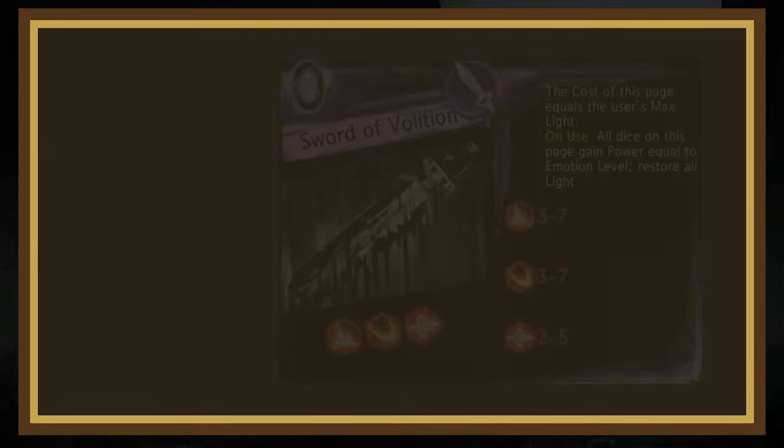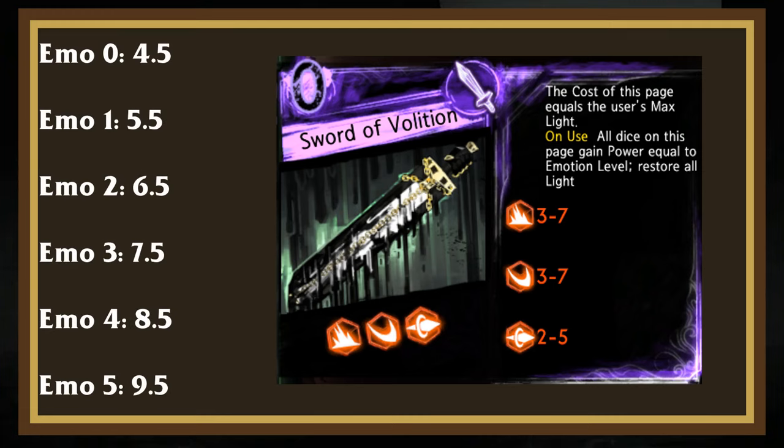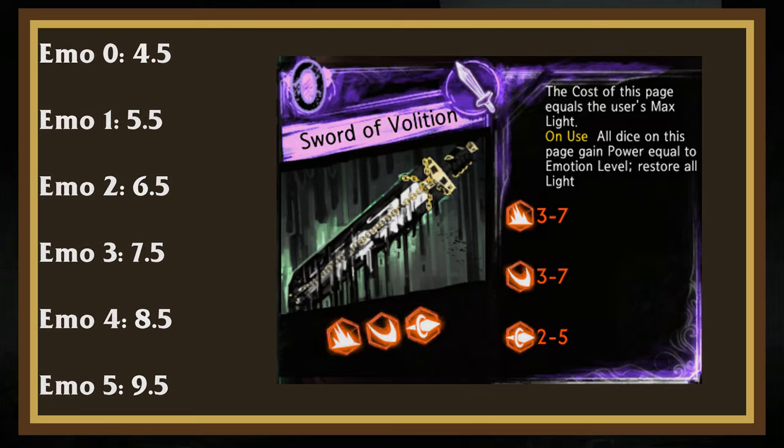The next page is Sword of Volition. This page's cost is equal to your librarian's max light, but it restores it all at the start of the next scene. The rolls are also quite strong, as it gets power equal to the librarian's emotion level. I've heard from many people that this page is amazing and can slot into any deck and work reasonably well, but I've never been able to get the hang of using it — though maybe you're different.